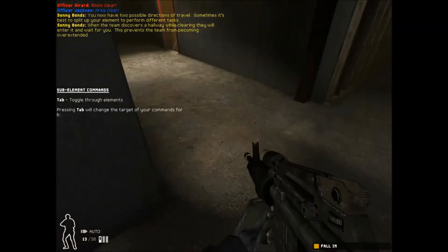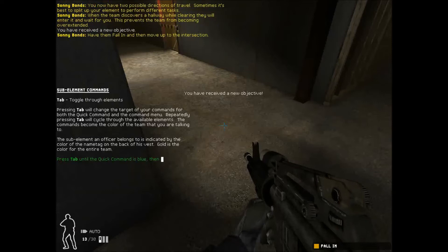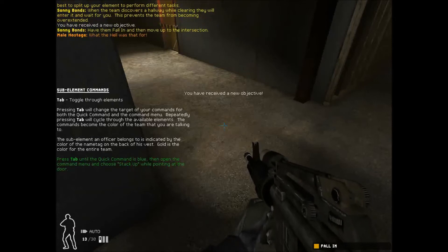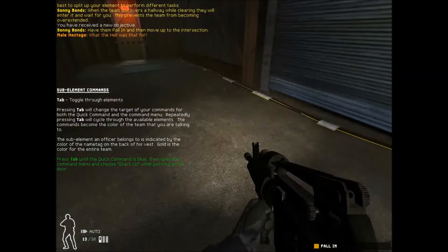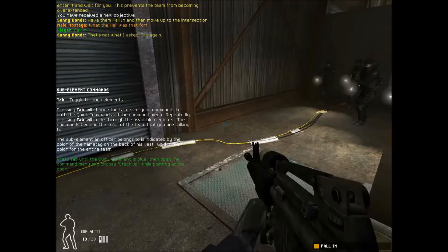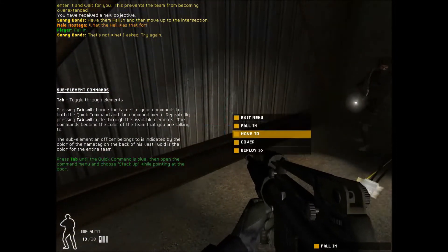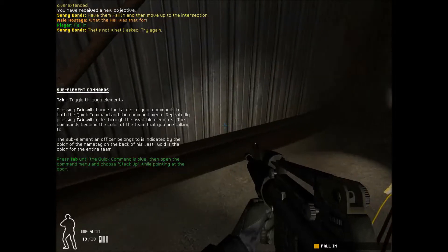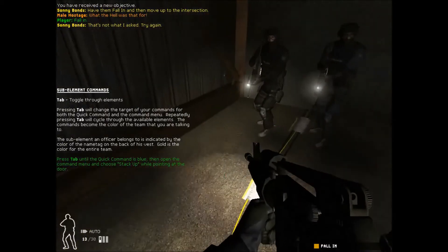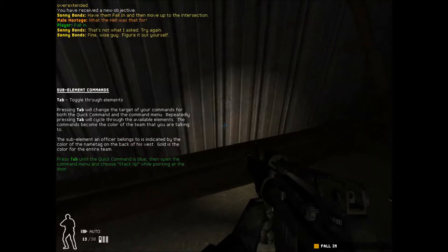When the team discovers a hallway while clearing, they will enter it and wait for you. This prevents the team from becoming overextended. Have them fall in and then move up to the intersection. Regroup and follow me.